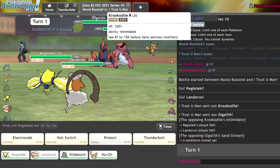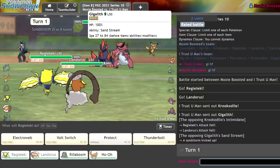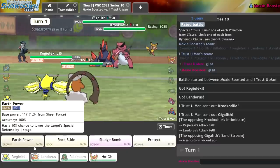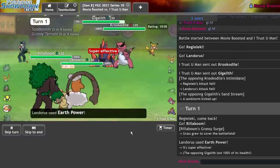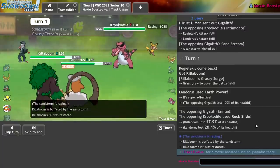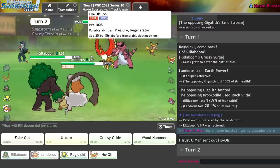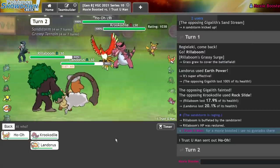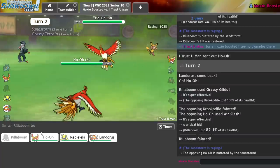I should be able to one-shot the Gigalith with an Earth Power, but I have to be careful in case they Earthquake me, so I'll go Rillaboom here and Earth Power the Gigalith. Yeah — they go for the Rock Slide. For a Moxie boost I see no Gyarados there — true. I should just be able to Rock Slide and Grassy Glide this Krookodile. I don't really need Rillaboom to win anymore. I'll get in my Ho-Oh — might be Scarf Krookodile. One shot!